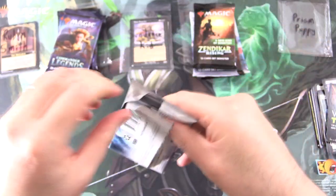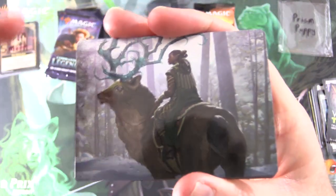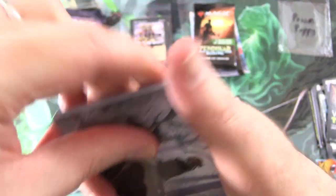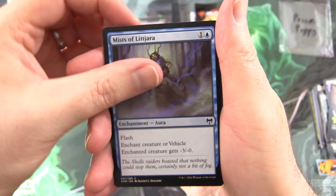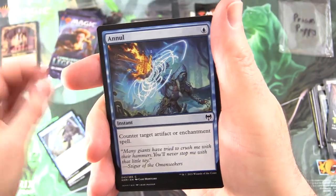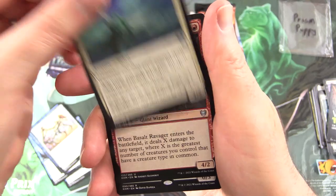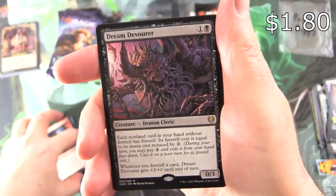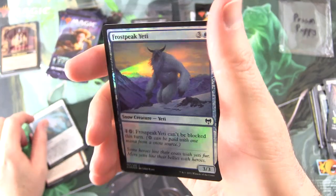And what is the list card? We did get a peek at it with Sundance Kid's pack. Next up — Boreal Outrider, Snow-Covered Forest, Mists of Lit'jara, Brine Barrow Intruder, a Null, Bind the Monster again, Disdainful Stroke, Scorn Effigy, Clarion Spirit, Basalt Ravager. The rare is Dream Devourer — Creature Demon Cleric — along with Replicating Ring. Foil Frost Peak Yeti with some fantastic foliage, and nothing from the list. Enjoy the pools, Prism Puppy.